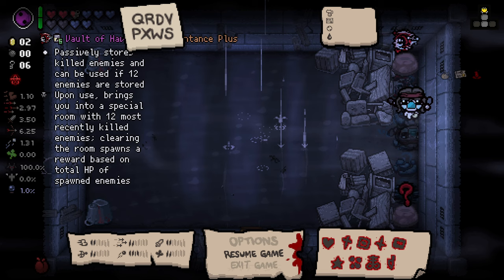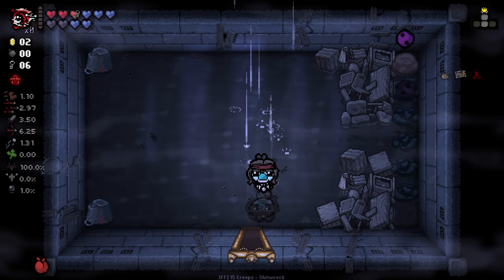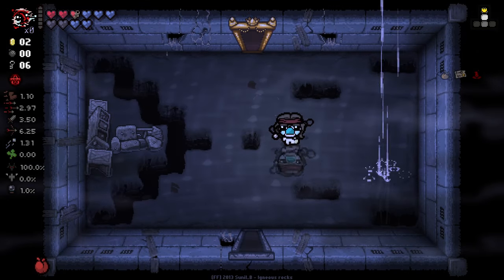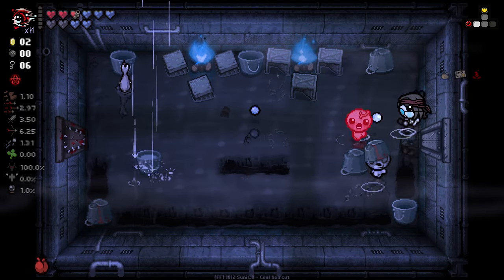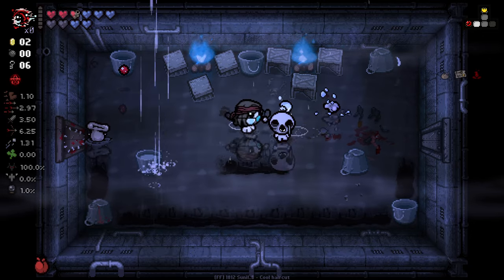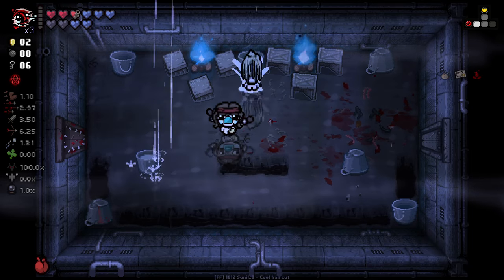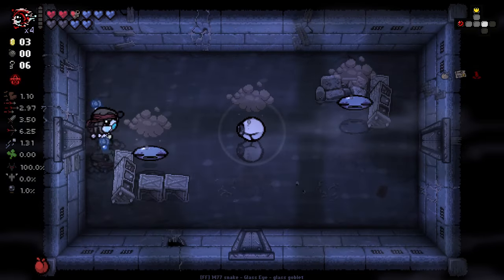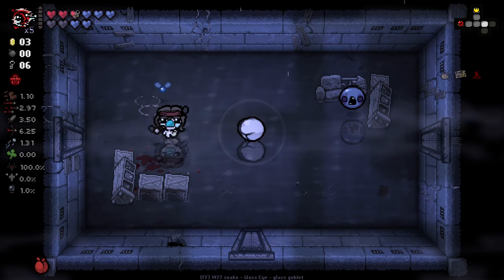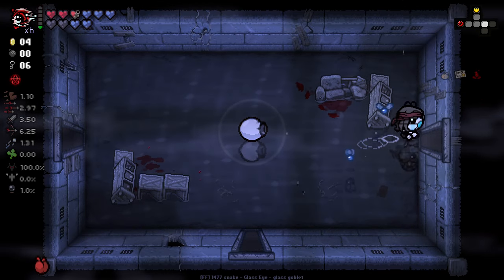Vault of Havoc is also a little dangerous because it takes the 12 most recent enemies you've killed and brings them into a room, but it does solve a lot of problems. I'm going to take it, although I would have absolutely loved Acid Baby in this situation, so I'm a little bit annoyed at myself for taking that because Acid Baby would have been a lot of fun with this somewhat pill-centric build we've got going on. But Havoc Vault's interesting because it can give you some insanely good rewards. I think that's pretty worthwhile from four enemies so far. I didn't get a charge that room for some reason - maybe it's just been changed visually so it doesn't charge you until you're at 12. I got a charge that time - weird shenanigans going on there.